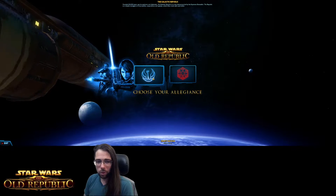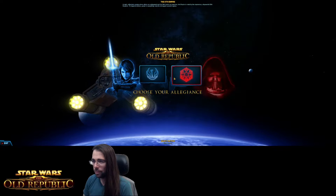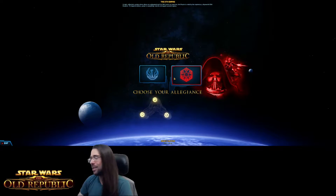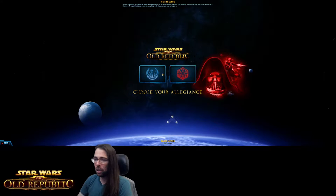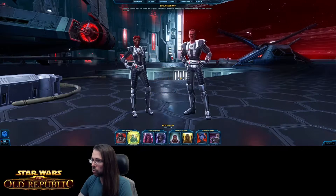Here you have to make an important choice: are you going to be on the side of the Republic or the Sith Empire? This is not super important — choose what you want to play, what you feel like playing, don't think about it too hard. It's really easy to create additional characters and easy to change your mind later, so just pick whichever one tickles your fancy.